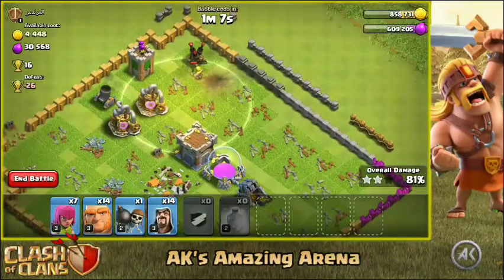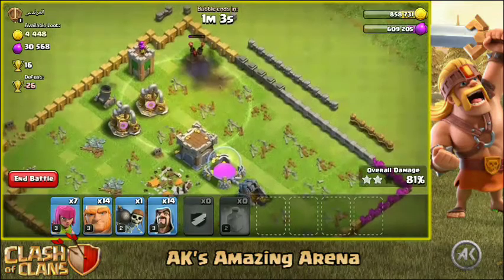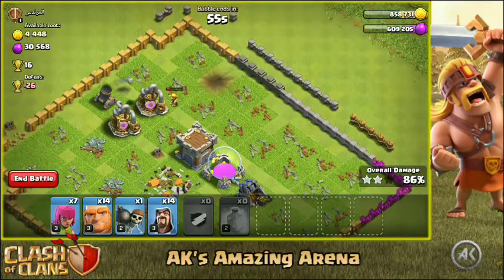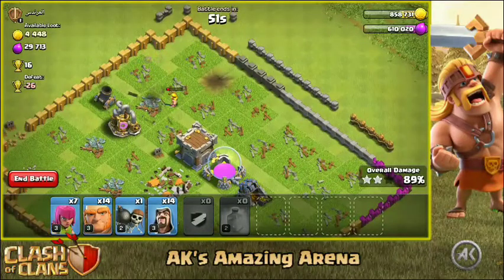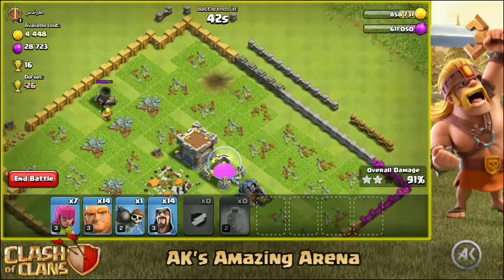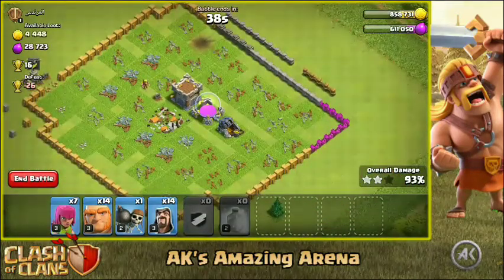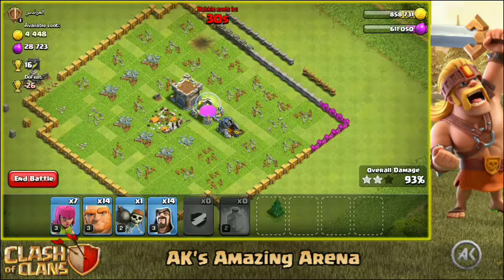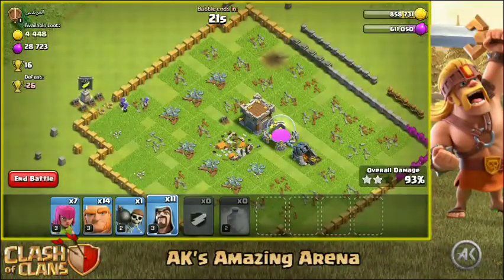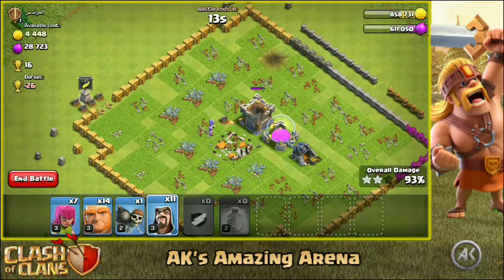The giant bomb is going to deal a lot of damage — come on super barbarian! We still have a lot of time left. The archer tower goes down, the mortar is not going to deal a lot of damage — we got it! Just four super barbarians crushed an entirely full Town Hall 6 base. Wait — I was speaking too early. All three super barbarians went to the spring trap and we got 93%. It's still epic though. Let's use the wizards to clean up. The spring traps completely wrecked the super barbarians.